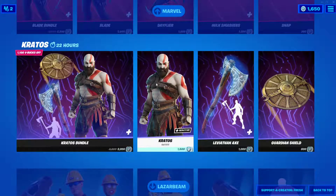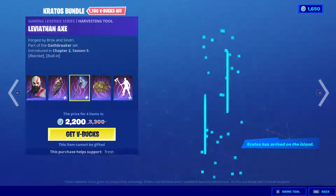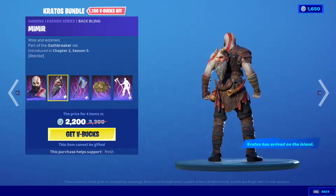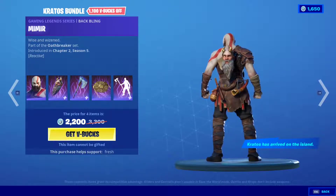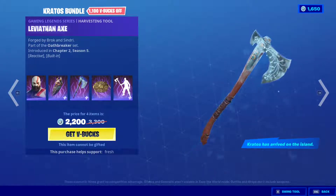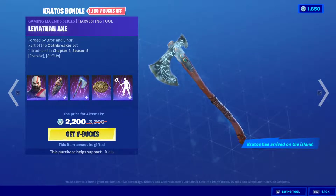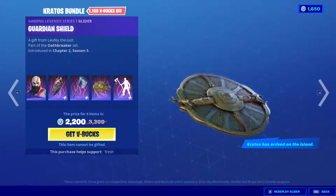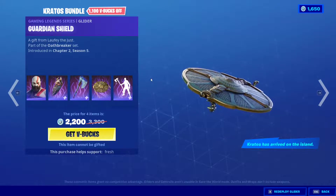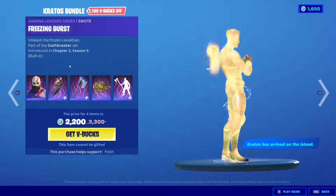Kratos is back — he's been back since yesterday. It's a pretty amazing skin; they really went all out with the details, especially the back bling. That's Mimir — I really love this guy from the games. I kept listening to his stories, he's a pretty interesting character. Look at how dope the pickaxe is — super clean — and whenever you pickaxe stuff it reacts and becomes icy on top. This is the glider for Kratos.